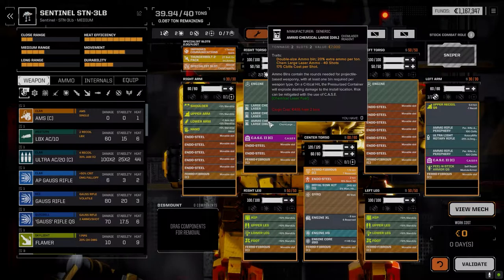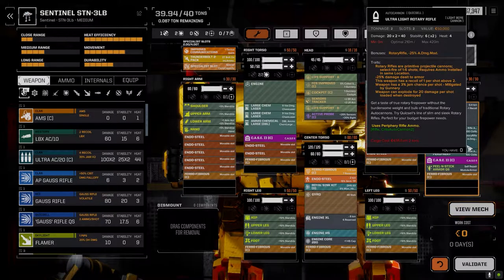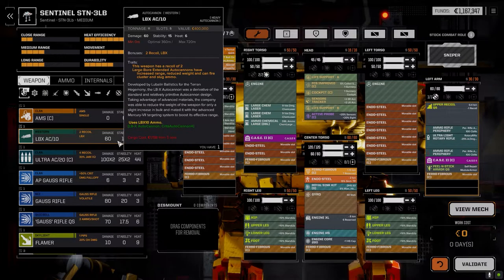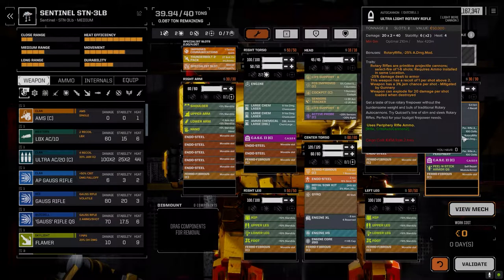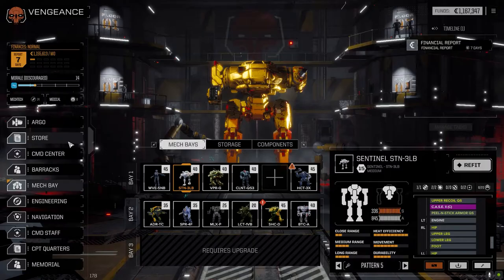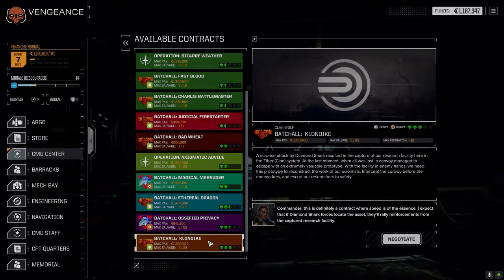I decided to make some changes to the Sentinel. I put the Light Rotary Rifle in the arm instead of the Ultra 2. The periphery ammo and the CASE have to be in the arm too, simply because the periphery ammo has to be in the same location as the weapon it's feeding — the Light Rotary Rifle in this instance. I also dropped some peel-and-stick armor on because we had weight left over. With that done, we decided to take this three-skull escort mission.